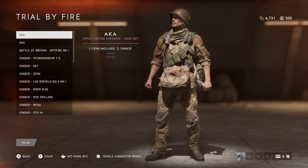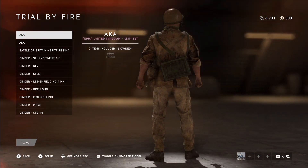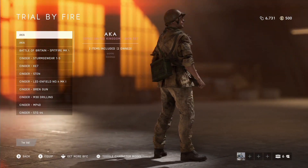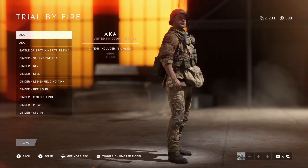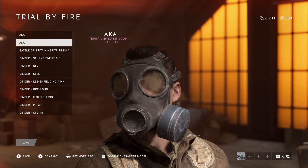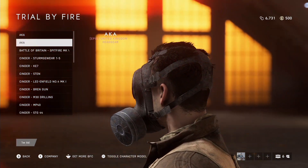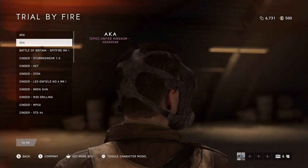For the second bundle, Trial by Fire, there are also some outfits you may want to pick up — such as the Aka outfit and the Scrapper headgear. If you didn't know, you can actually equip the Aka outfit and the Scrapper UK headpiece for the US factions; these are not strictly for the UK. The bundle itself is one of my favorite chapters for Battlefield 5.